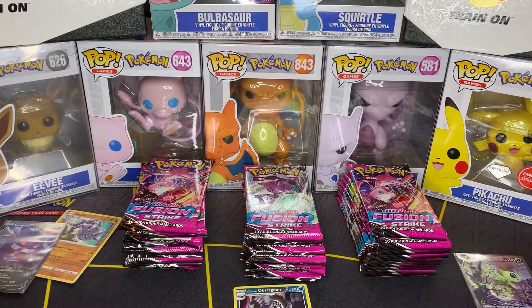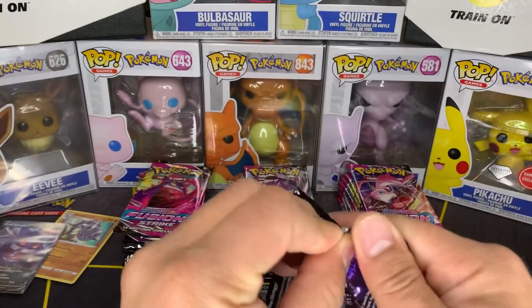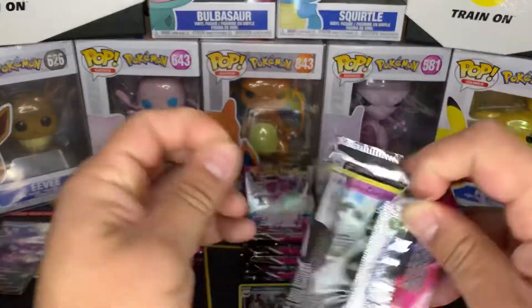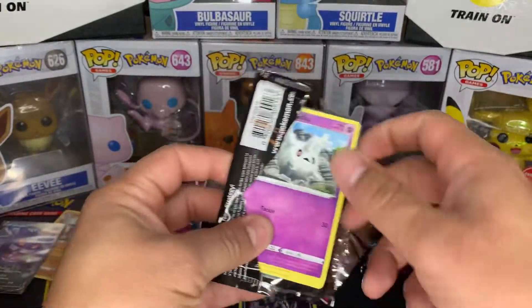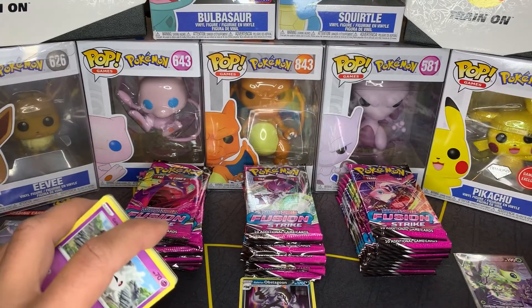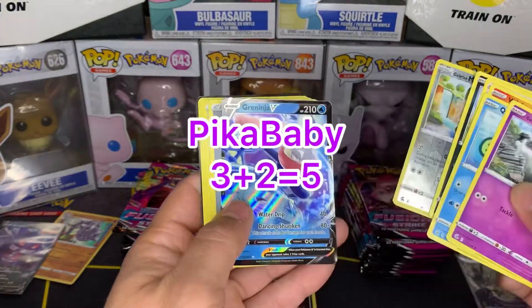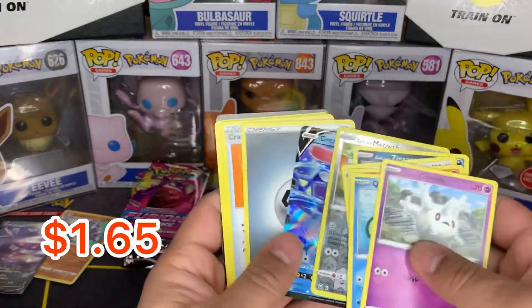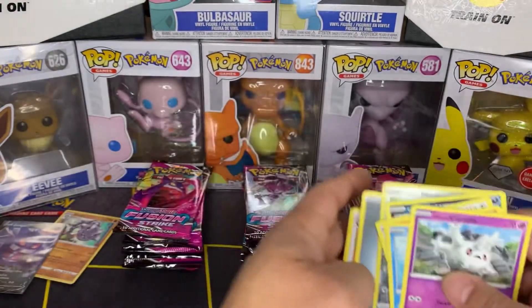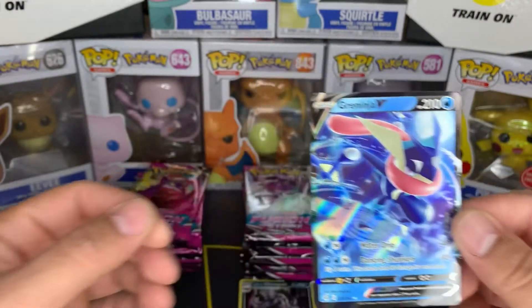This alternate art was originally a Japanese promo that wasn't ever supposed to come to the States. The centering looks pretty good — this is a great-looking card all around. Six points Sam's way, she's in the lead! Sometimes there are multiple alternate arts, so we got one already. A guy I know just started following us and has opened three or four boxes of Fusion Strike without pulling an alternate art, so we're already on the right track. That is our second confirmed hit of the box.